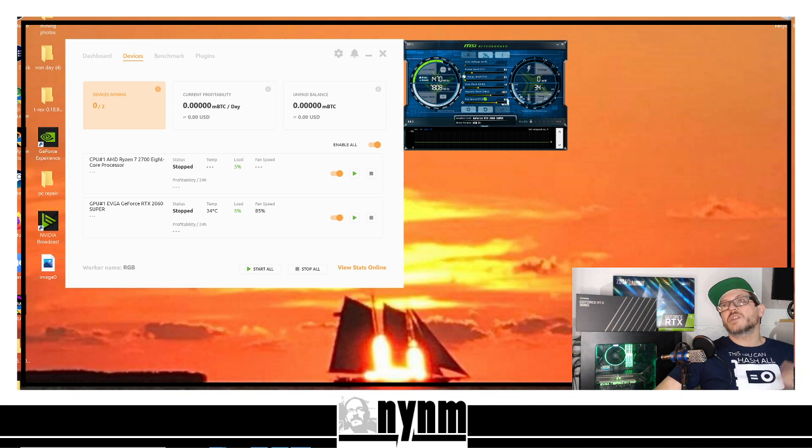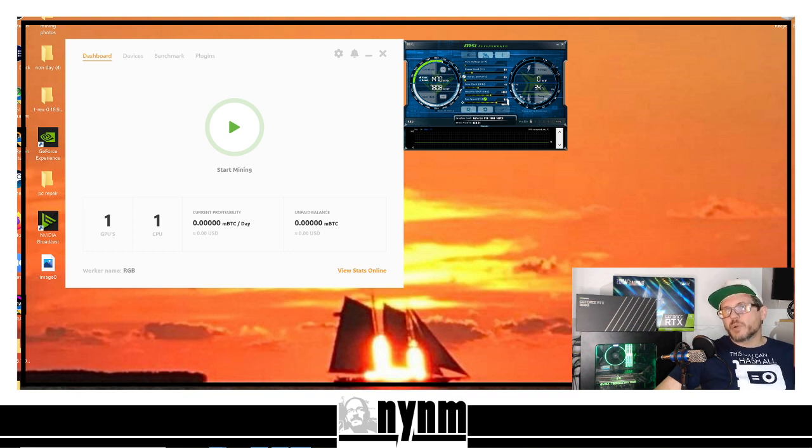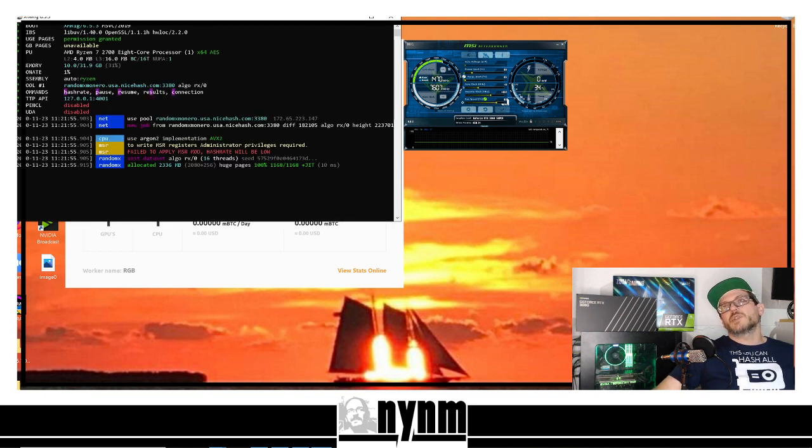Under the Devices tab while it's mining, it'll show you how many micro-bitcoins you're earning per day and your balance. Micro-bitcoins are just very small portions of Bitcoin. The only other thing you'll need is an actual Bitcoin wallet — Coinbase is the easiest way to get one for withdrawing your Bitcoin when you've earned it through mining rewards. Head to your NiceHash dashboard on the app and hit 'Start Mining.'